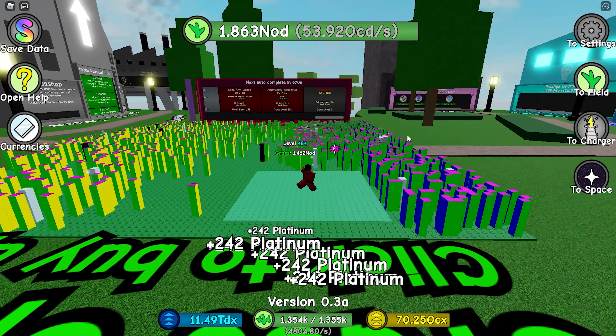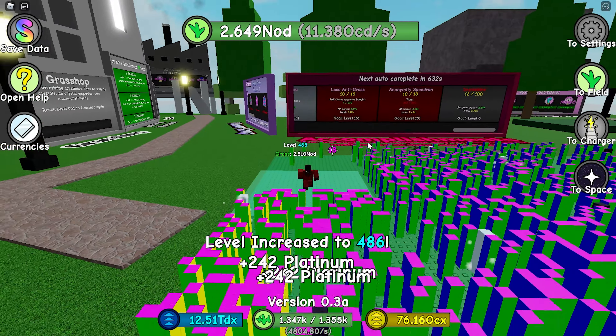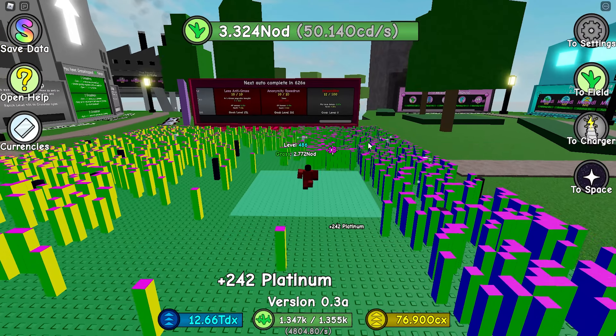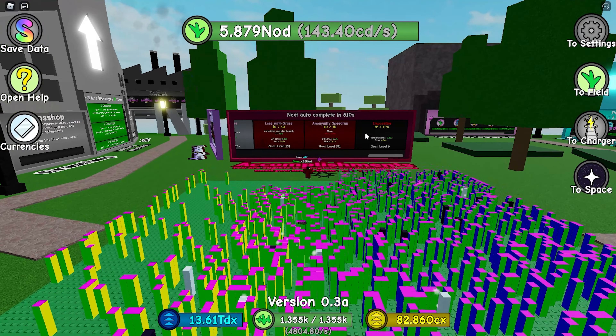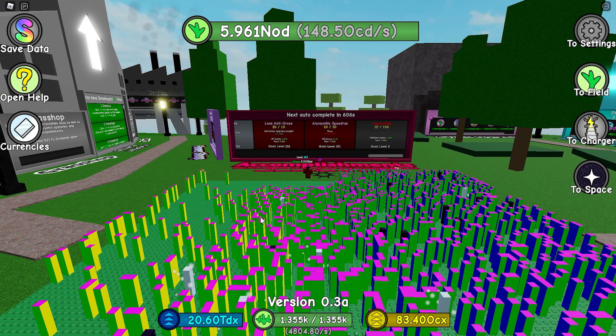So you might be asking how can you complete impossible? In order to complete impossible, you need to unlock autocomplete. I'm not sure if you have autocomplete before galactic — you might — but if you don't, in order to get autocomplete you have to do one galactic, and then after every couple of hours your autocomplete will complete and you'll get one point in impossible.